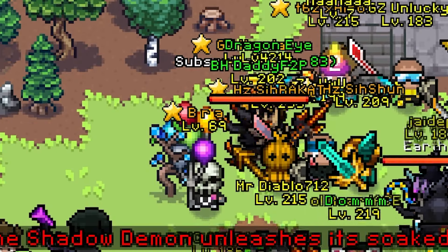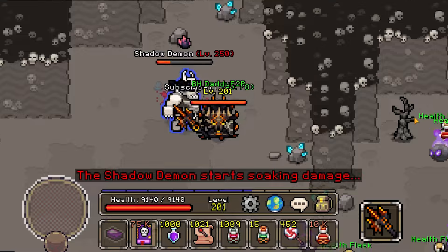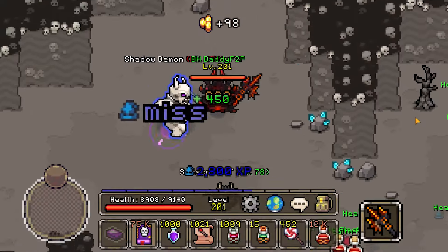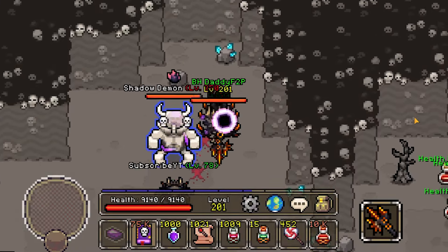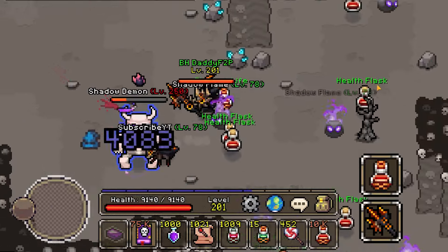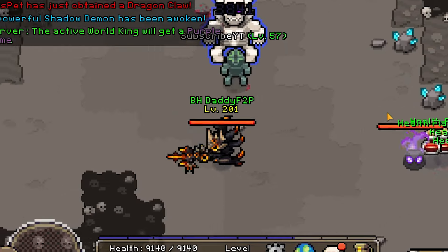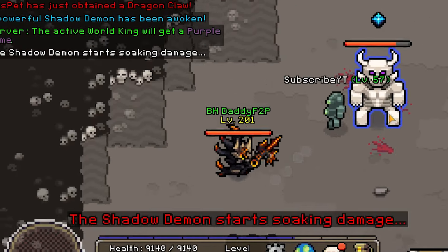So those were his attacks and mechanics, but here are some very crucial tips you need to know. Firstly, whenever he starts soaking damage he will still pursue the player. So apart from not attacking the shadow demon during this phase, you can also choose to run to the top corner, the bottom left corner, or the bottom right. Doing so will stop him from chasing you and effectively keep you safe. Ice-based tomes like the blizzard tome can also freeze him in place, enabling you an extra opportunity to get away if you need to.